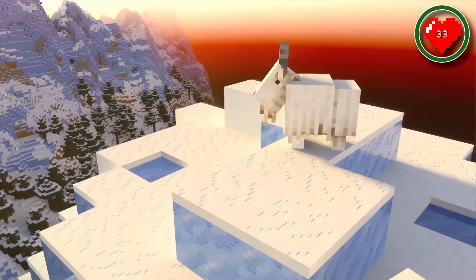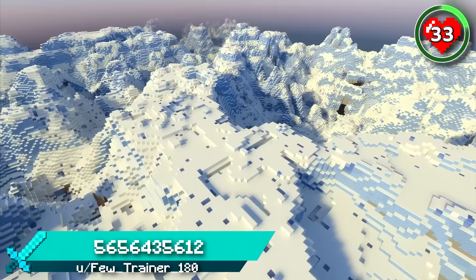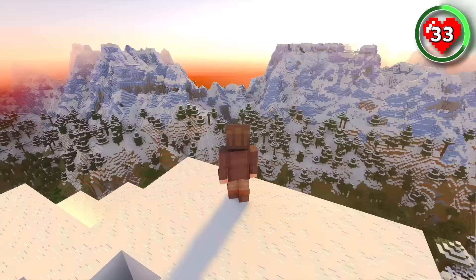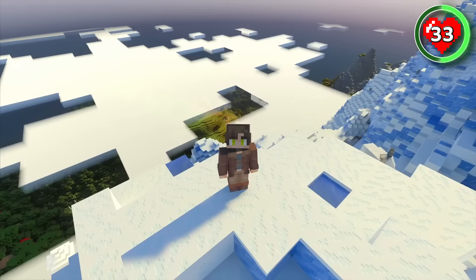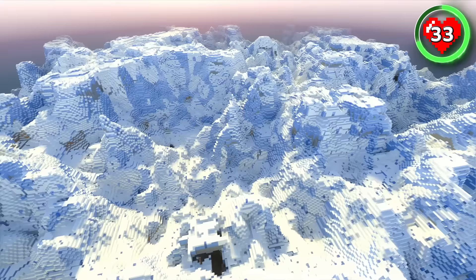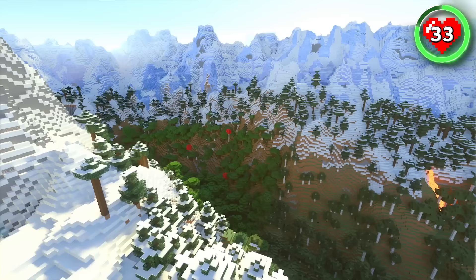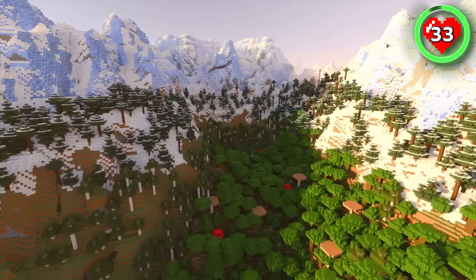If you want to be considered the greatest of all time in Minecraft, then you have to survive on this seed. It's a seed where you'll be forced to live the life of a mountain goat, thanks to this gigantic max height mountain range that takes up 4,000 chunks around spawn. Spawning high above the clouds, all you'll see is frozen mountain peaks as far as the eye can see. You could build an entire mountaintop city.